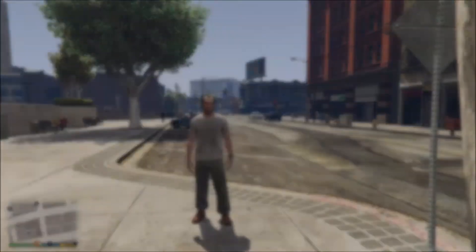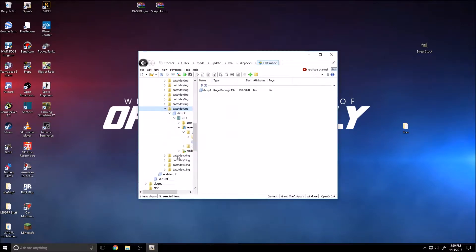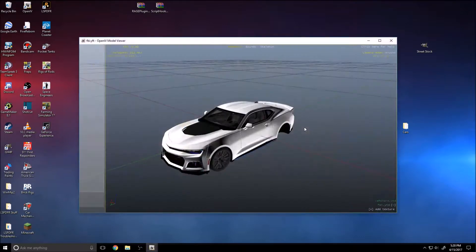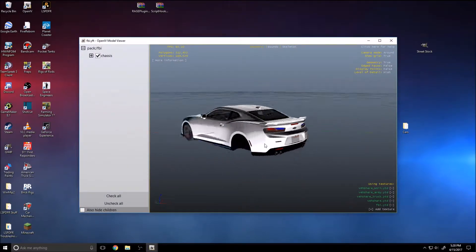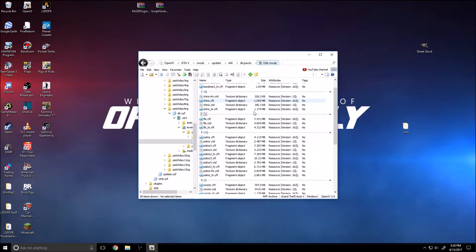One thing I forgot to mention: if your game starts crashing, it might be because of this. You have to use OpenIV, and it says you have an outdated version of update.rpf in your mods folder — you need to copy a new version of update.rpf into your mods folder, otherwise your game might crash. I had this problem before. I went into OpenIV, saw the error, clicked it, clicked Yes, and everything was updated and no longer crashed.